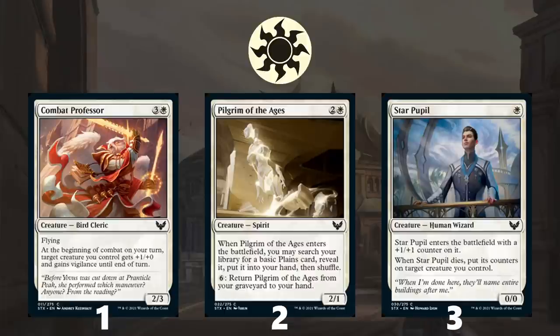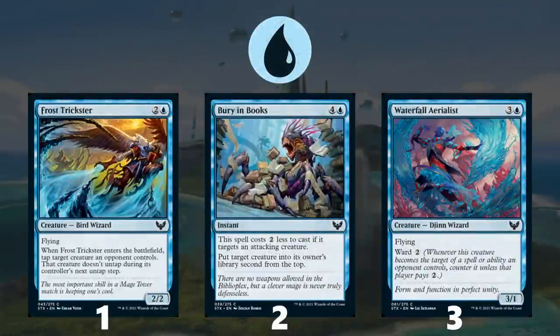Moving on to the commons, starting with white: at number one is Combat Professor — just a great aggressive card with evasion that helps your other creatures punch through. Next is Pilgrim of the Ages, a good value engine that keeps coming back in the late game. And finally, Star Pupil, which looks unassuming but plays a key role in Silverquill decks as a good target for plus one plus one counters, and it puts those counters somewhere else when it dies. For blue, number one is Frost Trickster — incredibly pushed, normally this type of card wouldn't have flying, but they added it making it a premium common. Next is Bury in Books, which gets much better in a controlling shell with its cost reduction. And finally, Waterfall Aerialist is a nice evasive creature that is harder to target thanks to Ward.